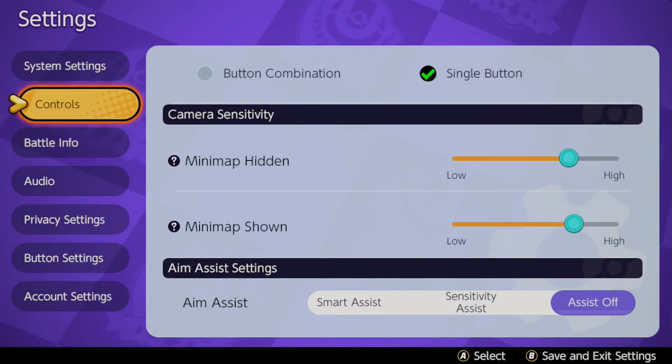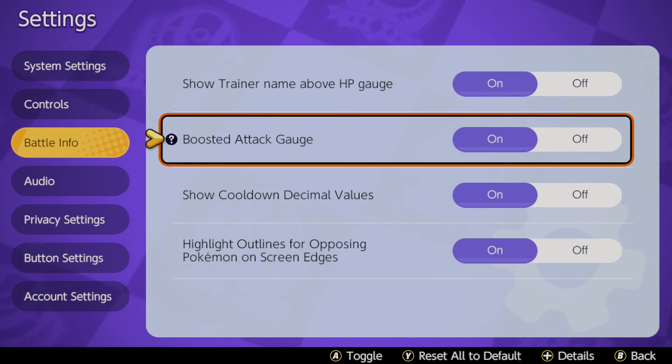Now we're going to look at battle info. This is where you want to put on the boosted attack gauge — make sure this is on. It does come off by default, I believe. If you put it on, it means that you can see when your attacks are going to be boosted.